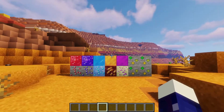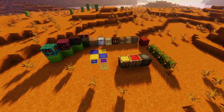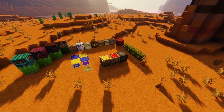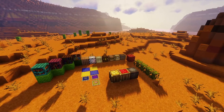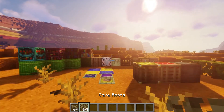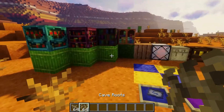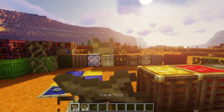The next mod is a classic — the Quark mod. It's an amazing mod with so much to collect, explore, and mine. The main feature we're looking at today is its new blocks and cave roots, which add more life and depth to the caves while also providing a food source underground so you can keep mining and surviving.